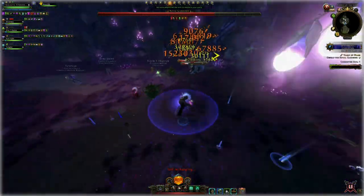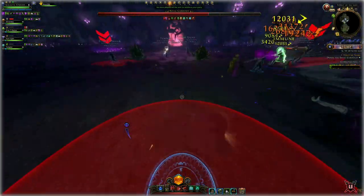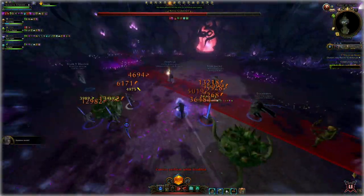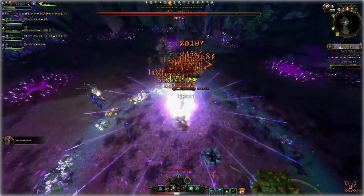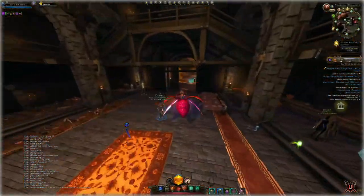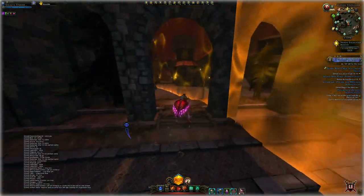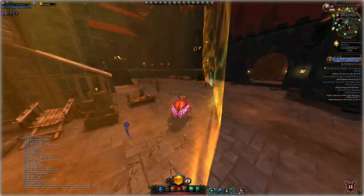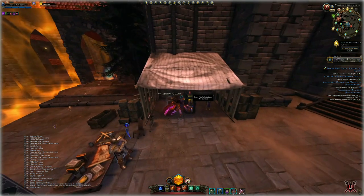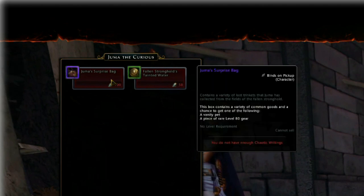Newer players have a difficult time even finding him. Let me show you where Juma actually is. Go to any gate or use your signpost, if you have one, and take yourself to Valenha's. Turn left and here is Juma's location — here's where you will turn in all your chaotic writings in exchange for Juma bags.